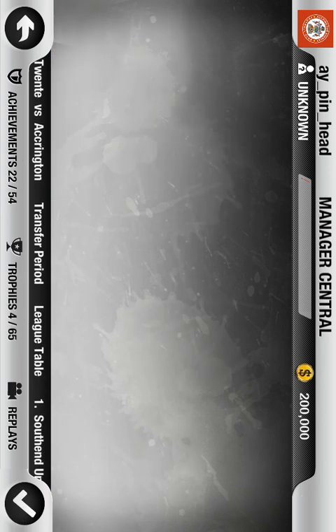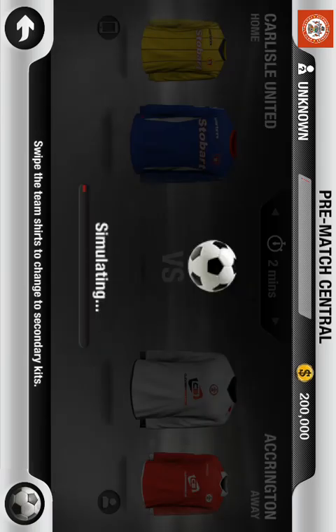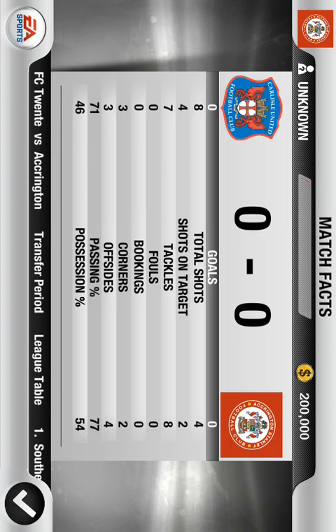When you simulate a game, there's a certain percentage chance you will win, a certain percentage chance you will lose, and a certain percentage chance you will draw. If we simulate this game real quick, as you can see, this game was a draw.